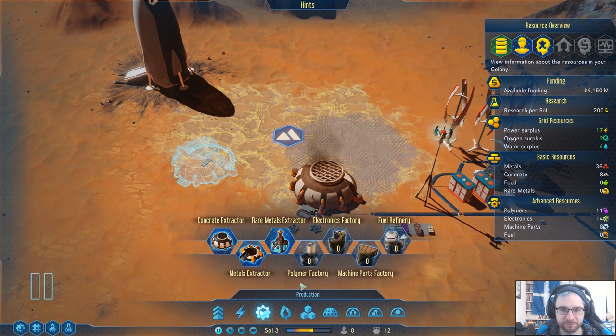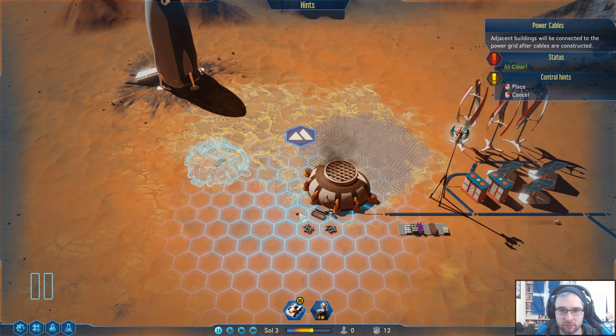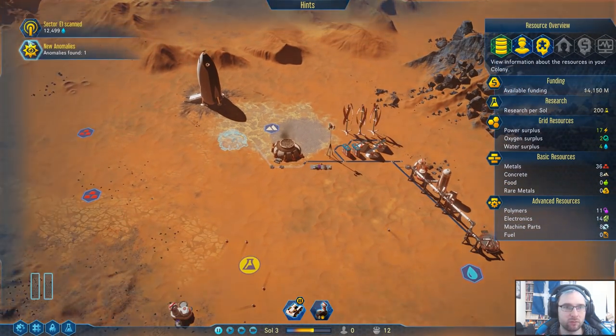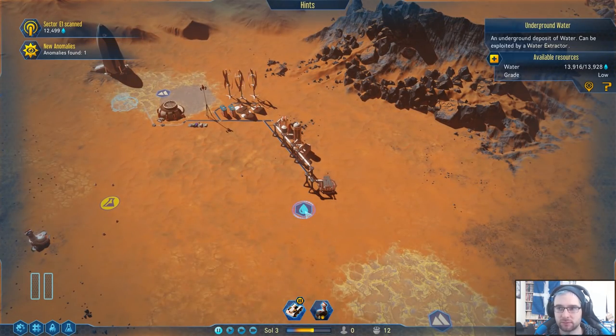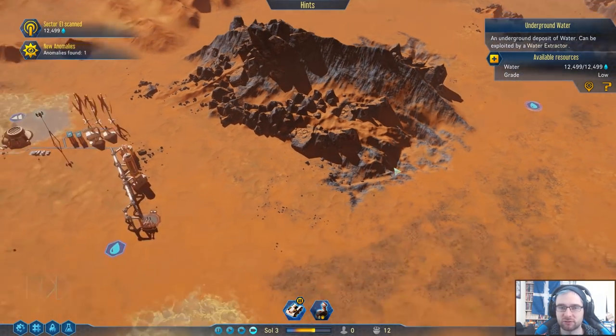There — you'll need power. I have to run the power cable around. There we go. We found an anomaly which can be scanned by an RC Explorer — we don't have one. And we also found water. This is low-grade water — okay.